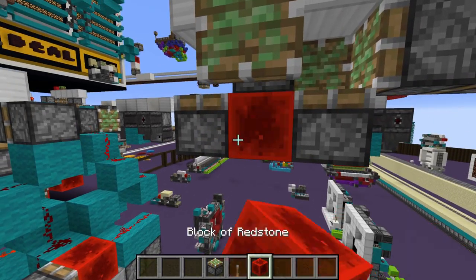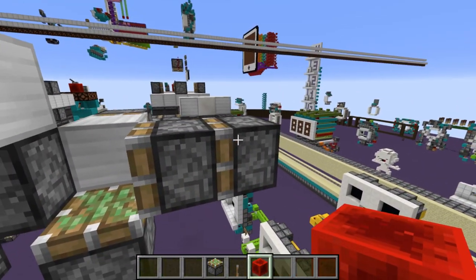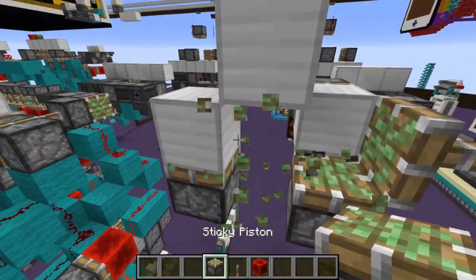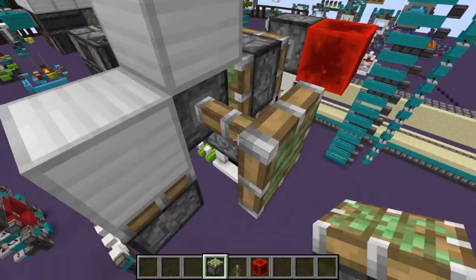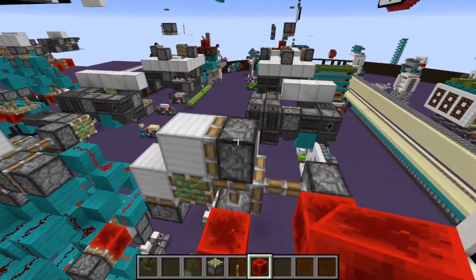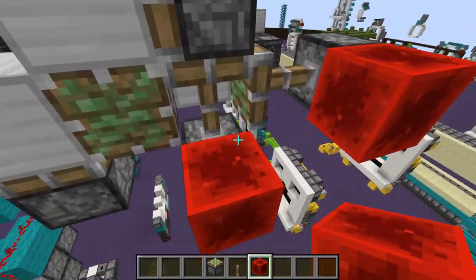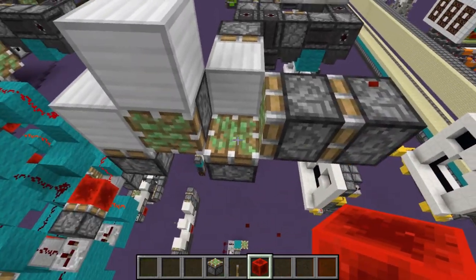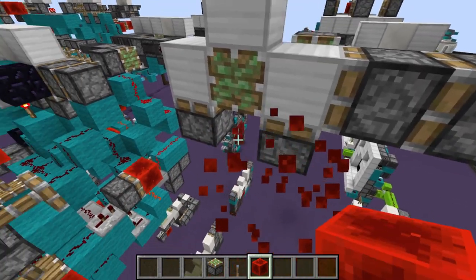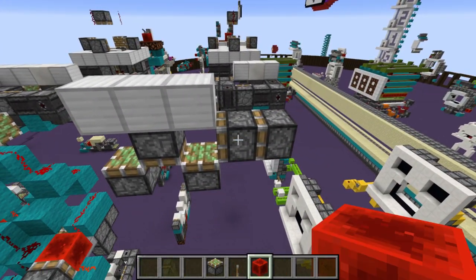If this piston weren't here the system would get BUD-ted and that wouldn't work, but because we have the extended piston here it's immovable. So this piston extends, does its thing, this retracts, and this also retracts - resetting the whole system. This retracts back here, the piston retracts backward, and then the floor gets spit out. That's basically how the pistons have to move.